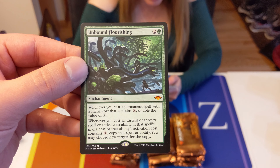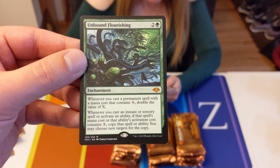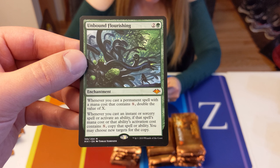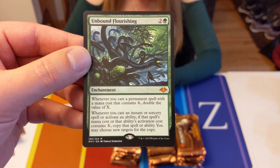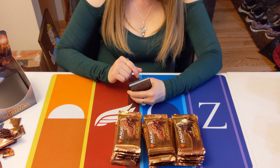When I first read this one I was like, what are they thinking? It's an enchantment for green and two. Whenever you cast a permanent spell that has X in the mana cost, double the value of X. Whenever you cast an instant or sorcery spell or activate an ability, if that spell's mana cost or ability's activation contains X, copy that spell or ability. You may choose new targets for the copy.